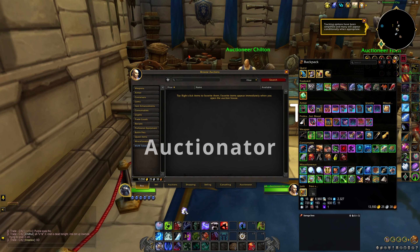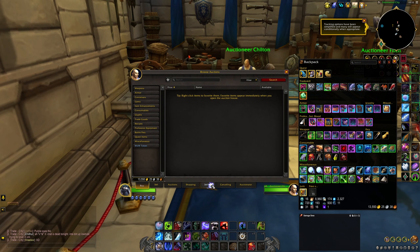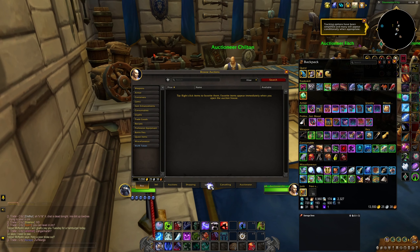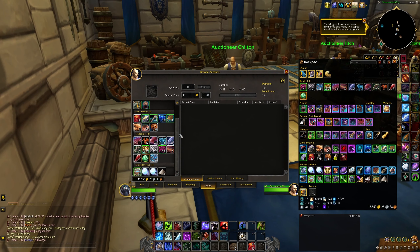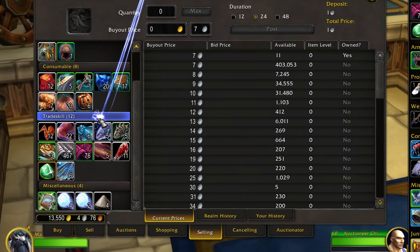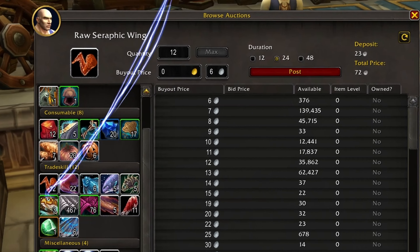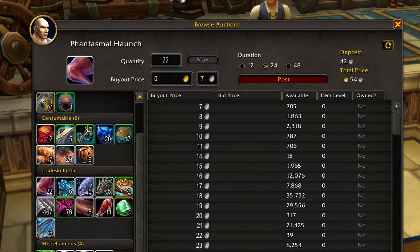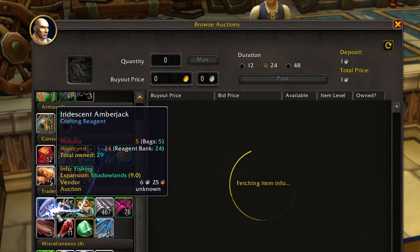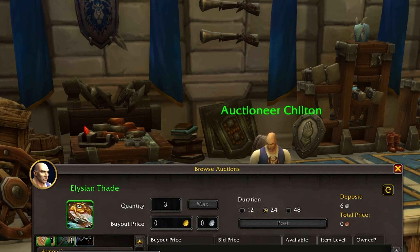The next add-on on our list is called Auctionator. Auctionator is a simple one to justify — what are the two things we need most in this world? Time and money. Auctionator gives you both. Rather than explain it, let me just show you how easy it is to clear out old crafting materials. Auctionator adds extra tabs onto your auction window. Click on 'Selling' and you'll see a list of items you can sell. Clicking an item shows how many are on the auction house, and you can click post and accept to post all your items. It even warns you when vendoring would earn you more gold than the auction house.